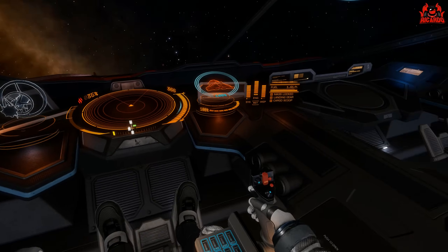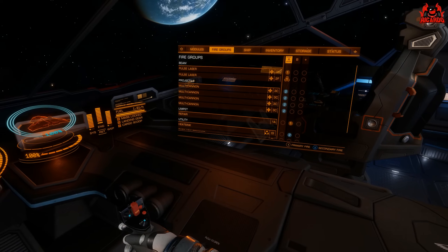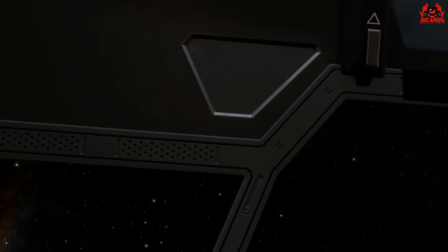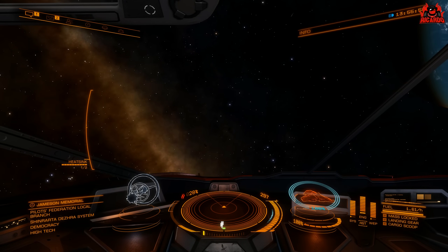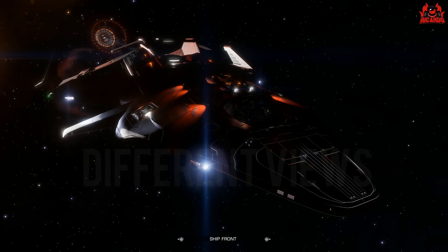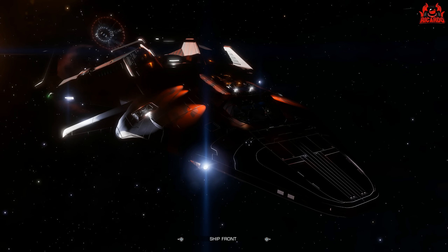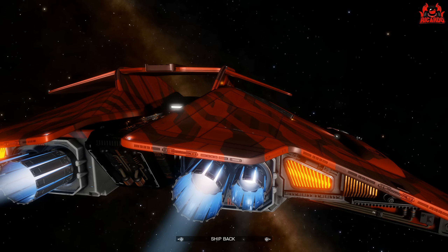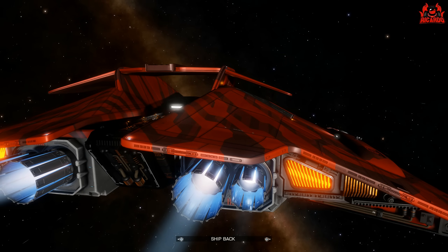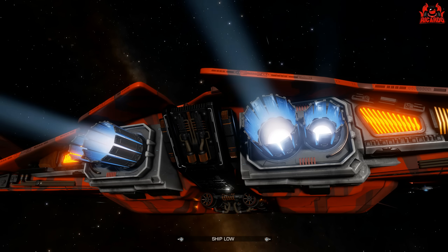Looking around the cockpit in preview mode, it's quite sparse in here — I'm getting a very streamlined vibe, harking back to the Mark I Python. We'll have a look at some different angles for any graphical glitches, though those are likely down to it being a sandbox build. There's the back — look at those engines, lovely pipes. I particularly like the pipework around the engine bay; it gives it a utilitarian look.